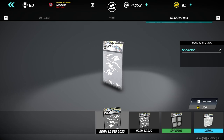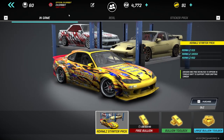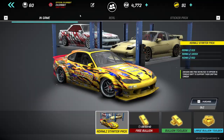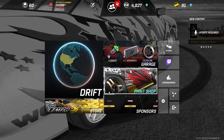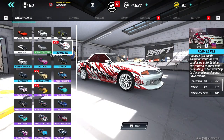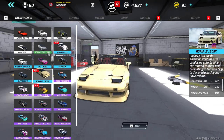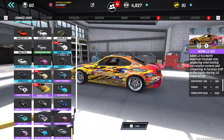LZMFG gear is now in the store as well as sticker packs for his S15 and his R32. So there's a lot of big things in here. We're going to get these cars in our inventory and go shake them down. We're going to head into the garage — we did pick up Adam LZ's R32, his 180SX, and his S15. We're going to go take them all out today.